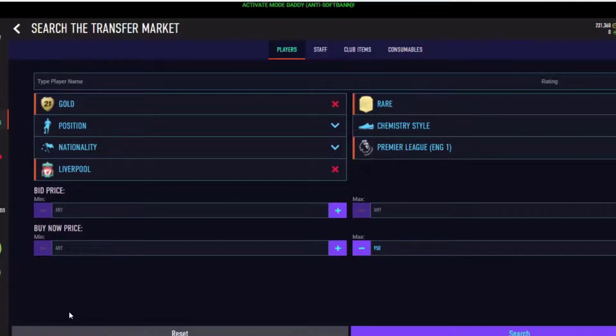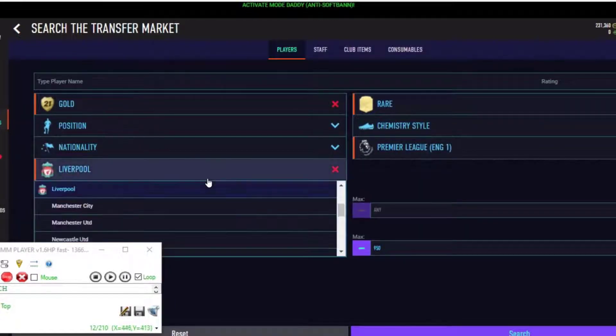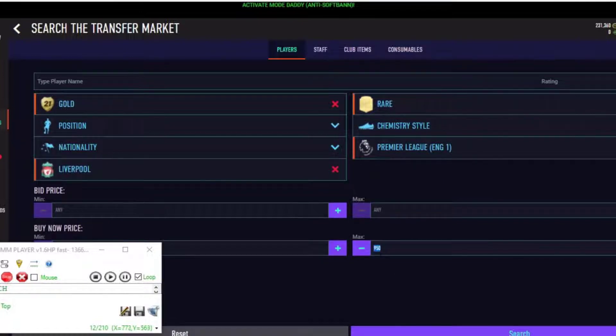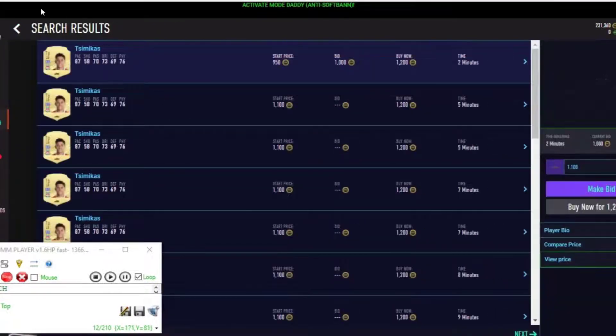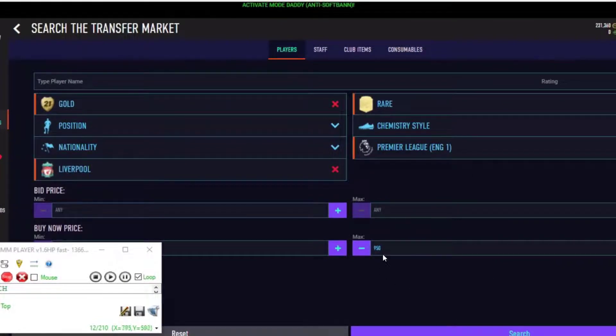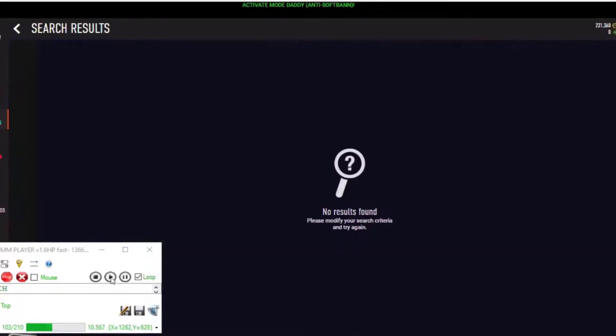We will open our Mini Mouse Macro program and load a macro. Select gold, rare, Premier League, Liverpool — that's all we have to do. 9,950 coins will be very good, because the minimum player goes for 1.1k; at 1.2k there are a lot of players on the market. So we will also get profit from duplicate players — 100 or 200 coins maybe. All we have to do is select loop, the top player will be selected, and press play. The macro will search, buy, and send players to the transfer list.